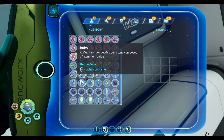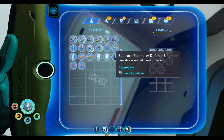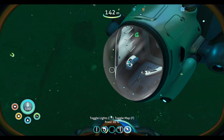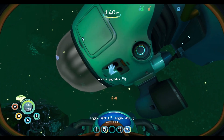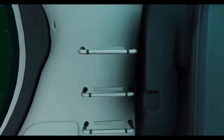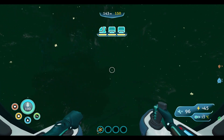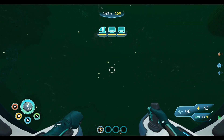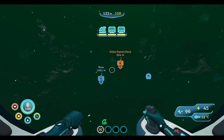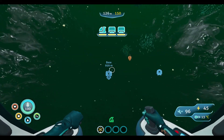Let's go ahead and offload some of these valuable resources such as rubies and uranium. We have a sea truck perimeter defense upgrade — let's go ahead and put that in and see what happens. To access upgrades, we have to actually physically go out of the ship. Put that in there. So that's to dissuade any attacking entities towards our sea truck — that's a pretty good thing to have.